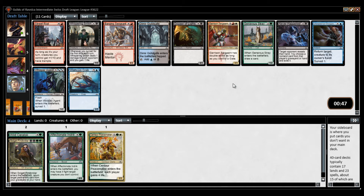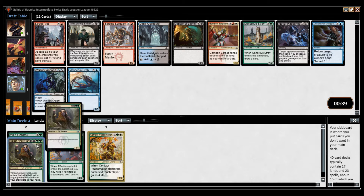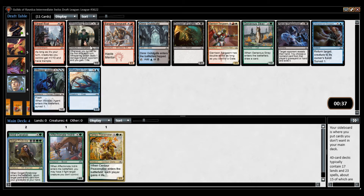Generous Stray — 2G for a 1/2, and when it dies you draw a card. It's nice in Golgari because you can play it, chump block, and you're not even down a card. Then you can either get it back or get some scavenge going. Whispering Snitch is another option — also works nicely in Golgari because it mills you for 1. But I think Generous Stray is the nice one.